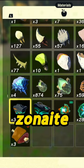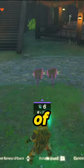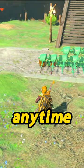First, fuse a raw gourmet meat to 2 of your weapons. Now drop those weapons and use ultra hand to attach them to each other. Use auto build to make more stacks of these weapons and attach them all together. You want around 20 in your stack. Make sure to add this final 20-stack design to your auto build favourites so you can use this method anytime you want.